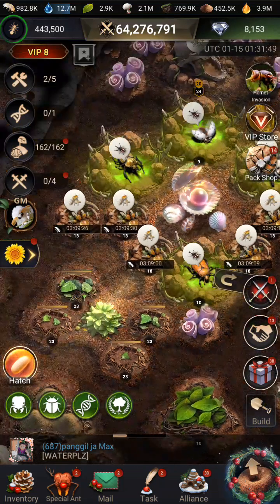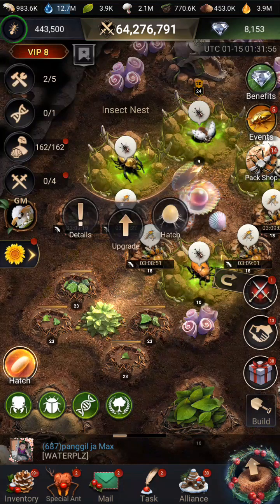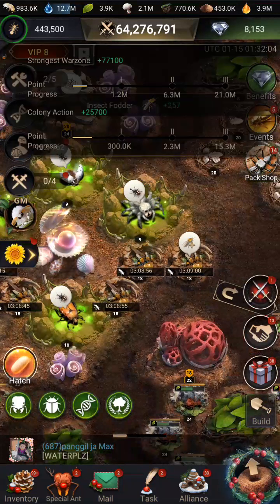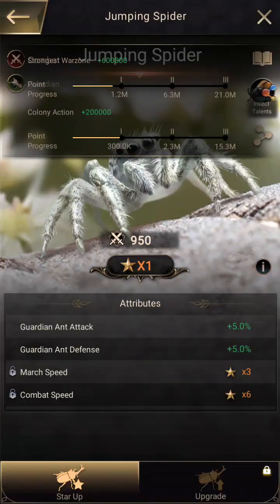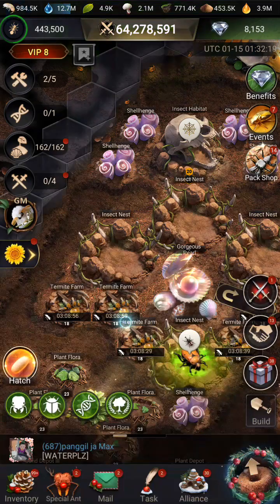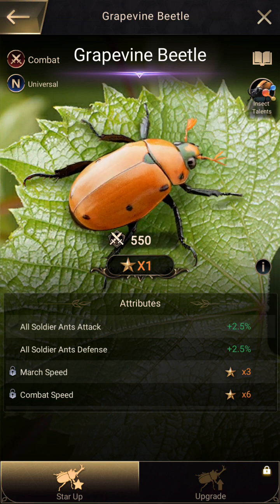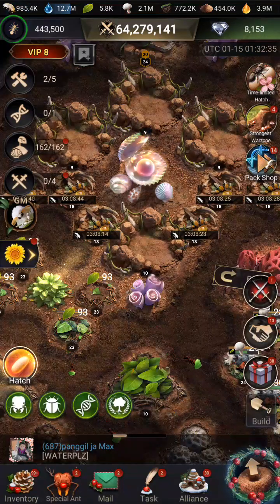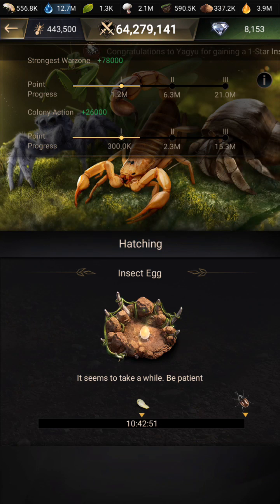We're going to talk about alliances a little later on. Let's collect some fodder and get some insects. We'll collect all our fodder and then collect some insects. We got an orange one over here — a jumping spider — and a ladybug, a lfs beetle, and a new grapevine beetle. The grapevine beetle is a universal so it boosts all types of ants, which can be very helpful.